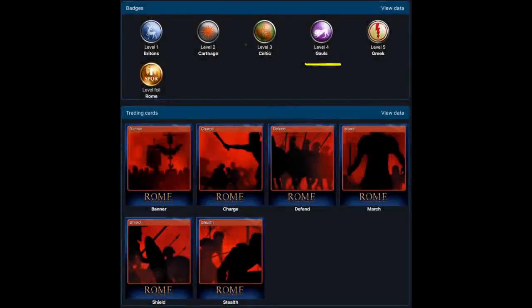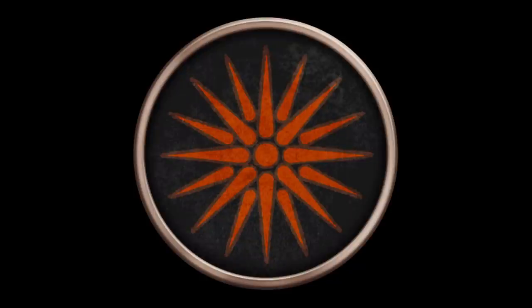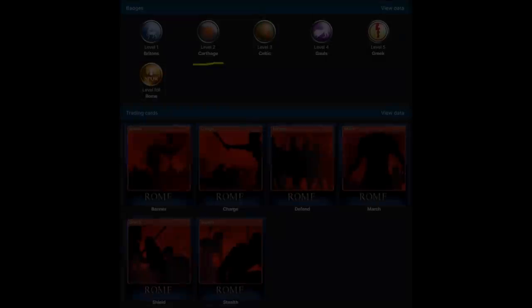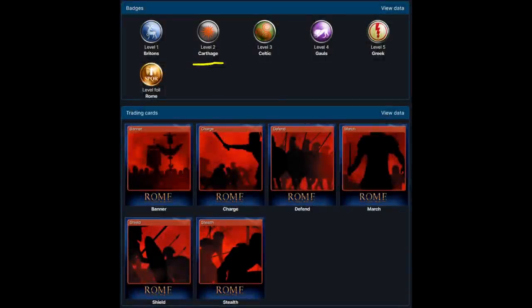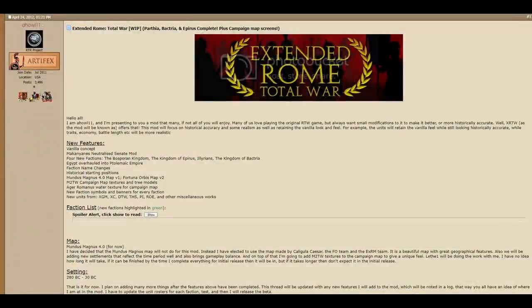After spending hours and hours digging and trying to find out what this is, I eventually realised something. This is not even Macedon. In Rome 1, this is Macedon, or this in Alexander. Only the remaster had Macedon like that. I spent hours digging. In conclusion, it's not cut content.